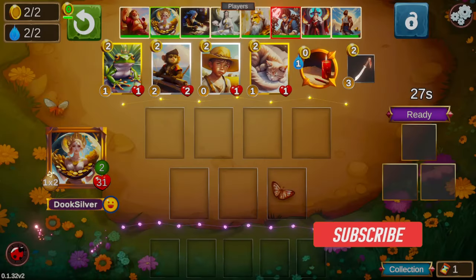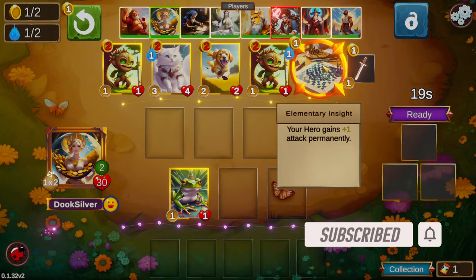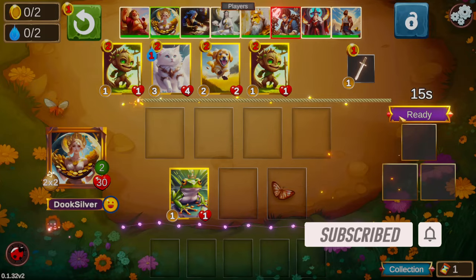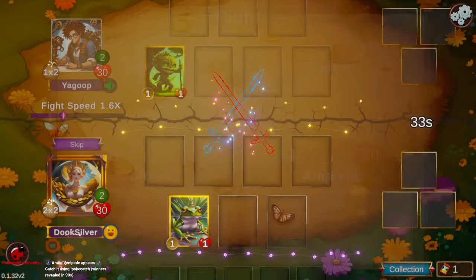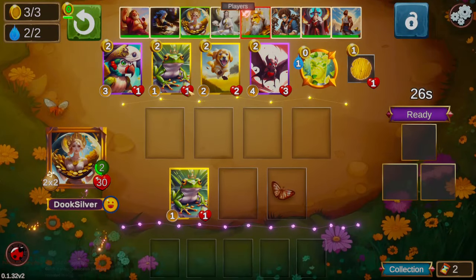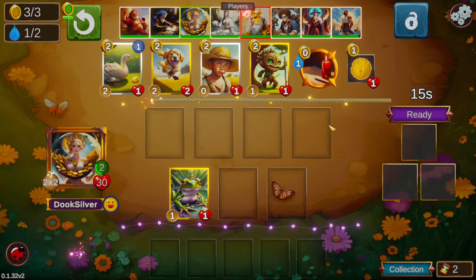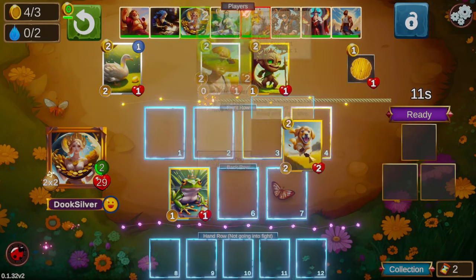Hello everyone and welcome back. I'm Duke Silver. Today we're going to be playing Fortuna. Fortuna's hero power, for those that don't know, you get a free level 6 character on level 4, and once you get level 6. So yeah, it's kind of a gamble type hero, sort of similar to Fisher King but less powerful I would say. But still, it's fun to spin the wheel sometimes.